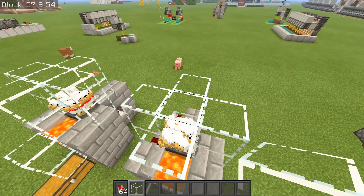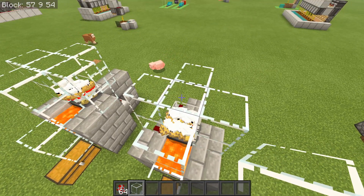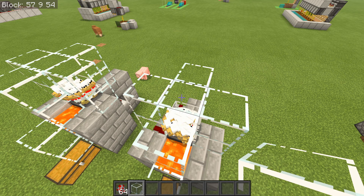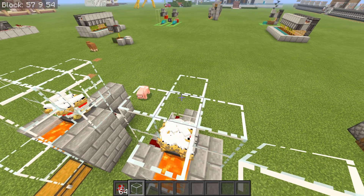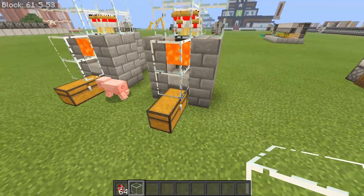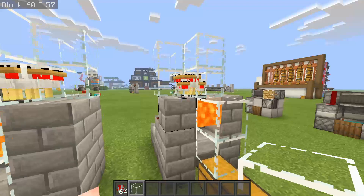The last step once you have all of your chickens in place is to set down a glass block on top. This is just going to make sure nothing gets in there — you don't want zombies or creepers in there. It's not going to destroy the farm, it would just be a bit annoying to deal with. Place that block on top and that does it for the farm.